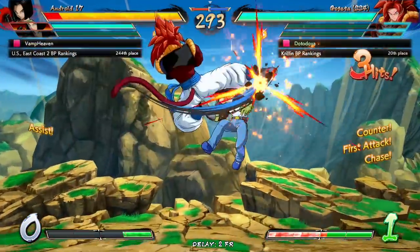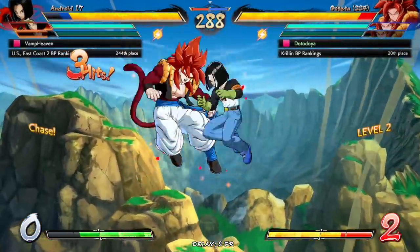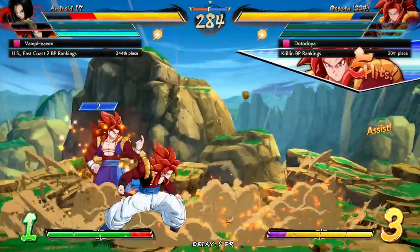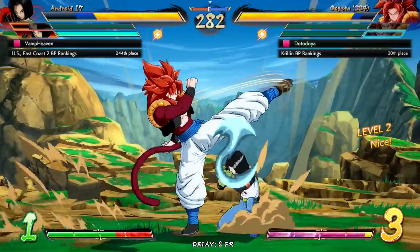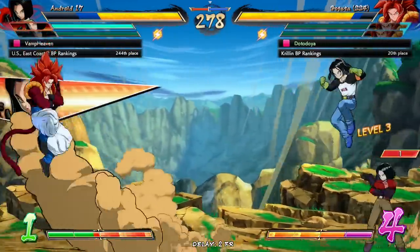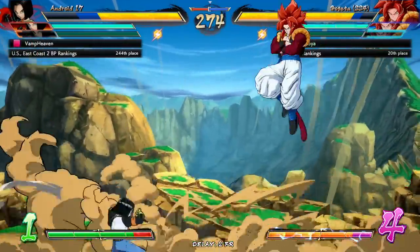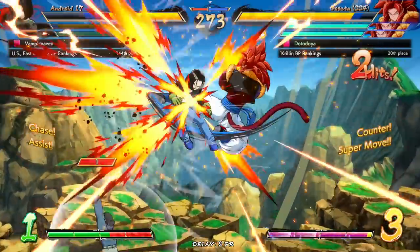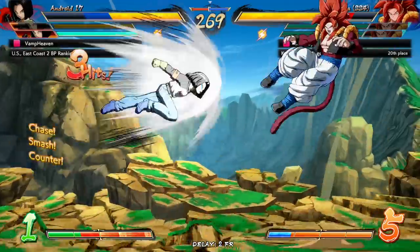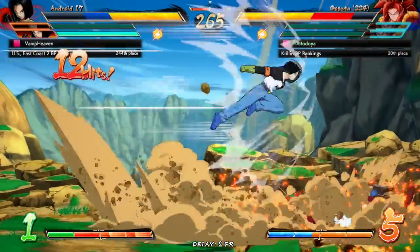Nice, I'll take that. Knock him back to the ground — we got two assists up, that also gives us a lot of bar. Another assist because we got it — can you block? He did block. Super dash feels... double backdash, no barrier. Barriers in the form of the assist, and it also builds bar too. With Super Saiyan 4 Gogeta being top tier, three of him feels like such a good mix.